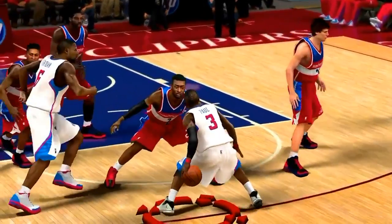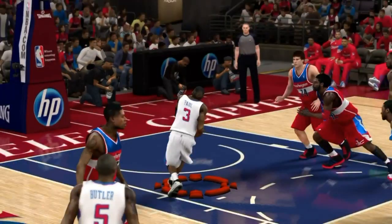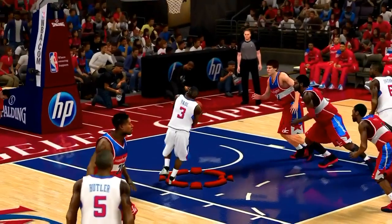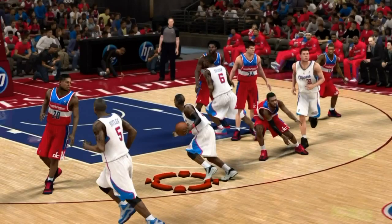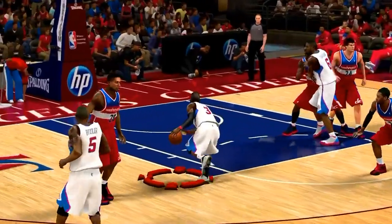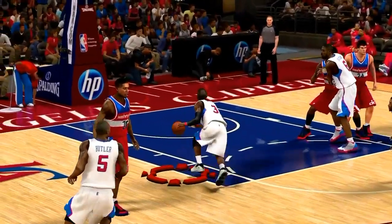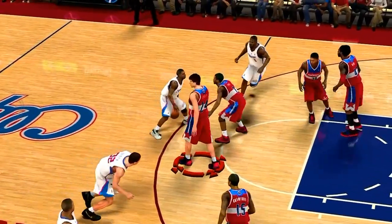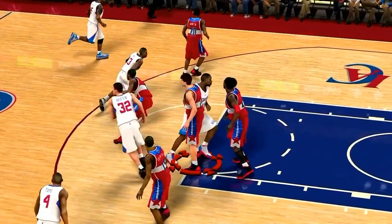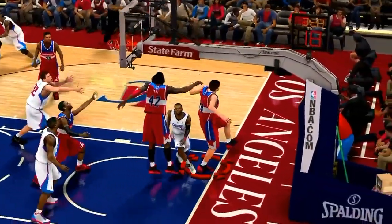I put a nice crossover with the iso-motion controls on John Wall, beating the defense for a clear shot to the basket — and look how Jan Vesely comes out of nowhere. Analyzing the play, his back is to the basket and he doesn't have the proper position to get to this play. But the layup animation is so slow it drags Chris Paul to the side, and Jan Vesely takes just one step to recover and block the shot. You don't get many opportunities to blow past your defender in this game.